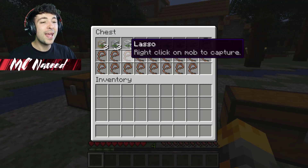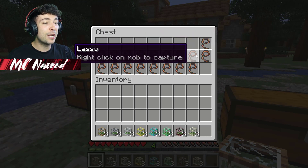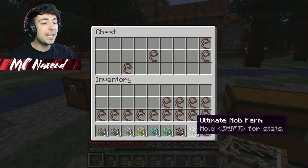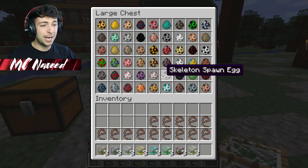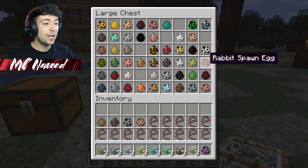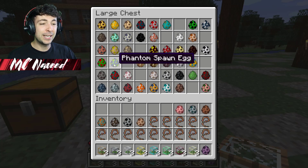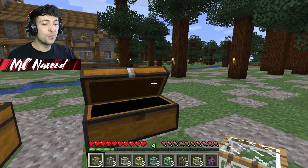I'm going to take out every single one of these farms and randomly take out a few spawners, which I'm hoping should be a decent amount. Let me take out a good amount of these lassos and let's start choosing our mobs. I'm going to do the shulker, the llama, the evoker, the cow, the guardian, the rabbit, the vindicator, the pig, the phantom, and the parrot.